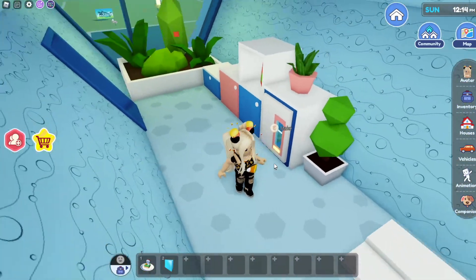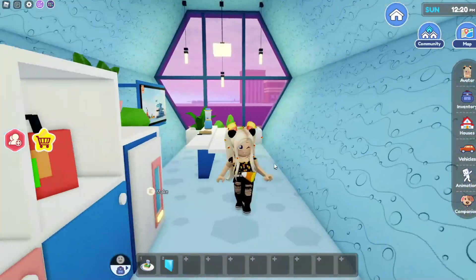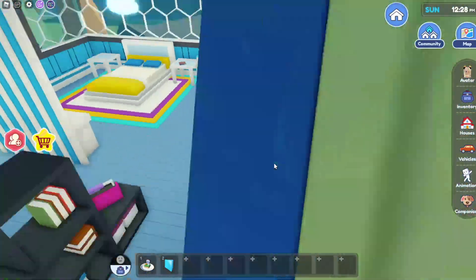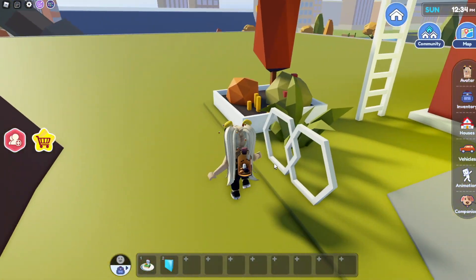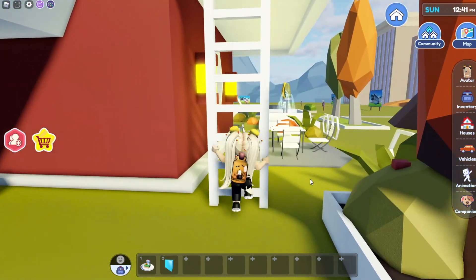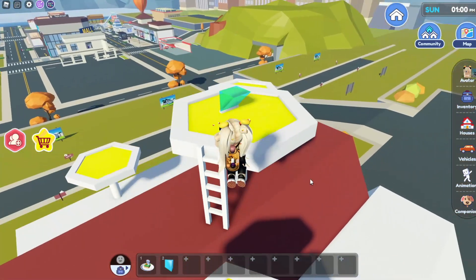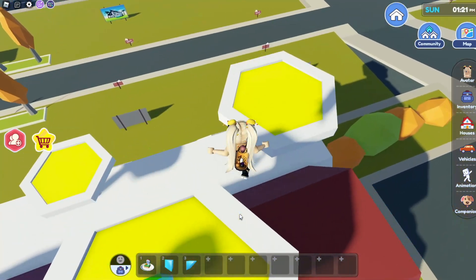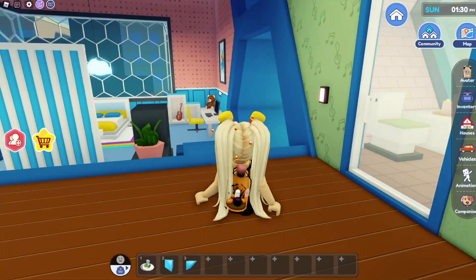Up here there's a little mini kitchenette and a place to hang out, but I feel like we're missing something. Remember that big ladder out back? Let's go explore it — I think it takes us somewhere we haven't been. They even use hexagons for the fence, that's really cool! Okay, I'm climbing — and I found the next prism! So there's another side over here too.